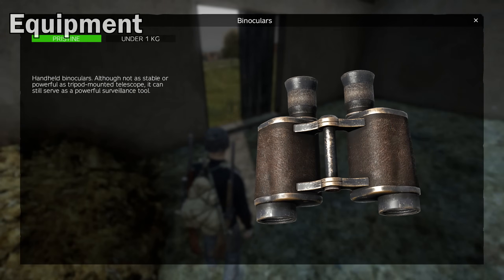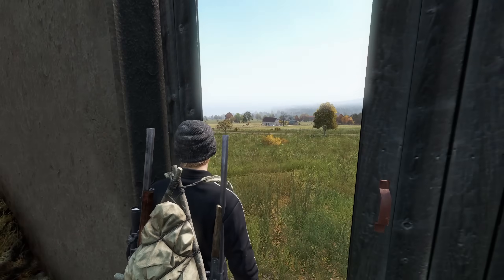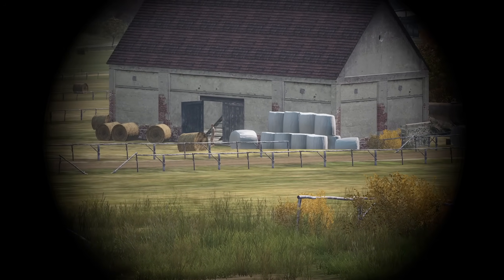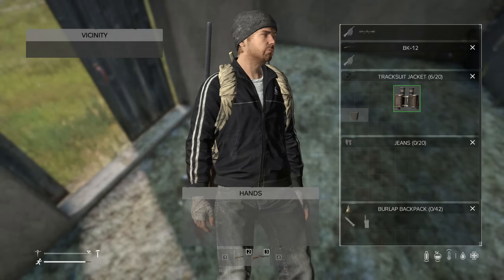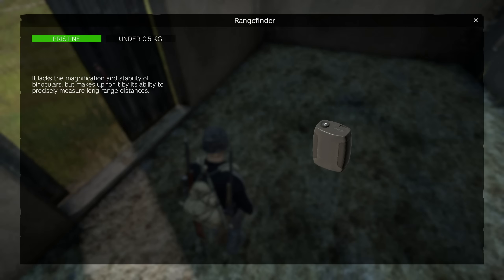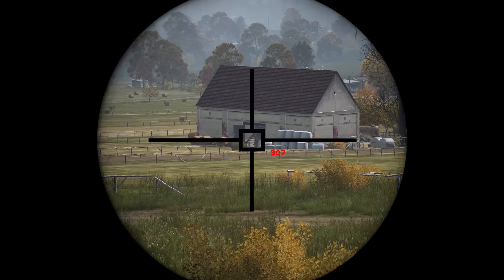There is equipment that may help you spot players. Binoculars are really helpful, especially for viewing towns from a distance before entering them. Binoculars do take up a lot of inventory space though, and you may want to swap for a rangefinder if you find one. Rangefinders take up less space and are a great way to scope out an area — and if you have a battery, you can rangefind with it as well.